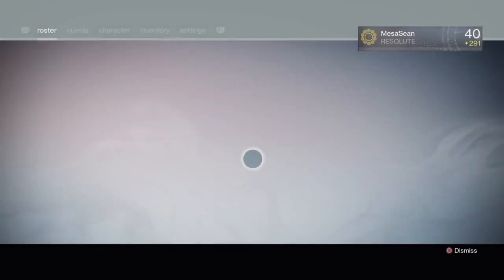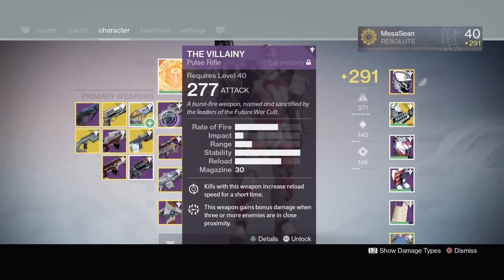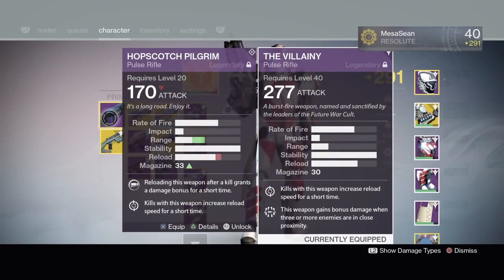These two weapons are called the Variable for the HMG and the Villainy for the pulse rifle. Look at the stats — same rate of fire, same impact, a little more range on the Hopscotch. But I was seeing the same criticals. When I first got the Villainy I was loving it in PvE — just tearing enemies up. So I took it into the Crucible and sure enough, it feels just like the Hopscotch.